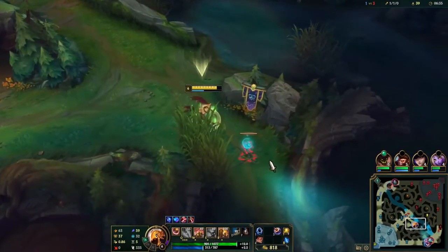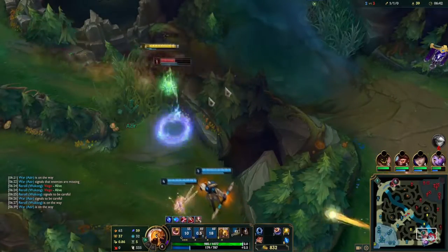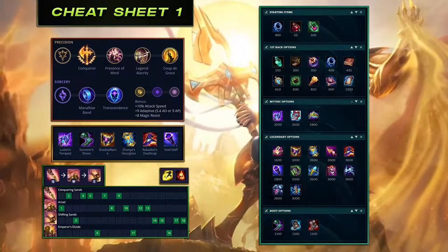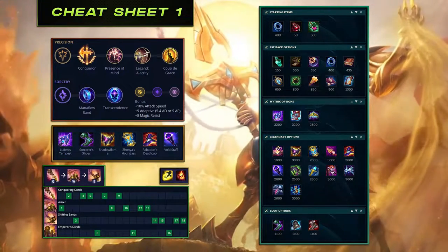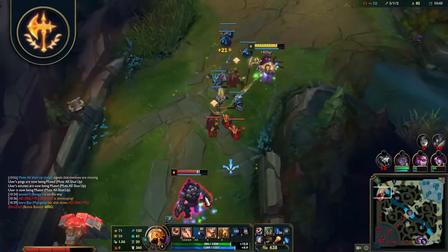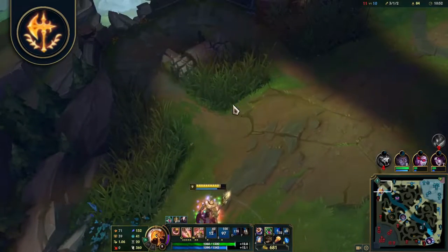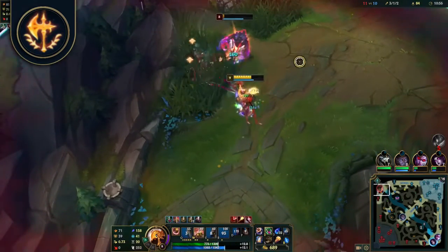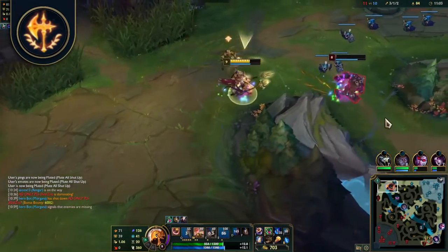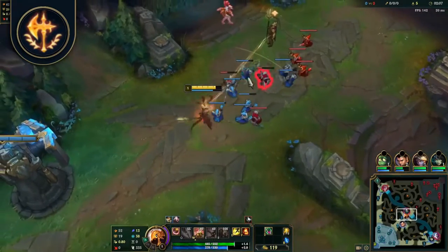When it comes to major runes for Azir, things get a little interesting as there are over 4 major runes taken. Conqueror is the most popular, doing well in extended trades and fights. With 12 stacks, Azir will even heal 9% of damage dealt. This is optimal for most situations as Azir's kit is best utilized when outputting damage through his soldiers' auto attacks. A very important point: even though Azir is a ranged champion, Conqueror counts his soldiers' auto attacks as melee, so every auto attack with soldiers counts as 2 Conqueror stacks. If 2 or more soldiers hit 2 or more targets, it will still only count as 2 Conqueror stacks in total.